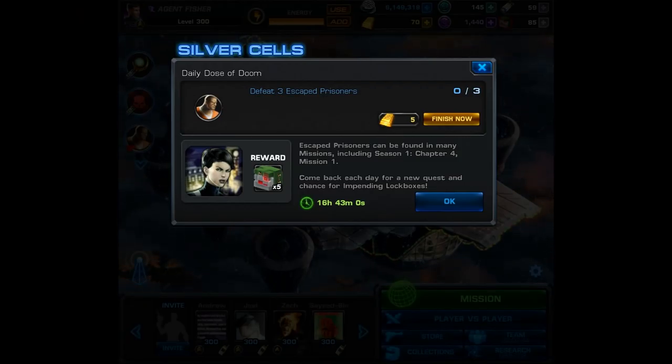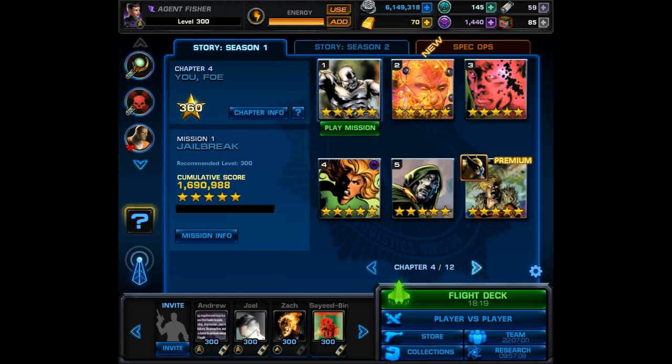So we're going to head over to Season 1, Chapter 4. And I'm going to show you a team that's not very good together, but I do have a reason for using them. And in case you were wondering, this mission is titled Jailbreak.